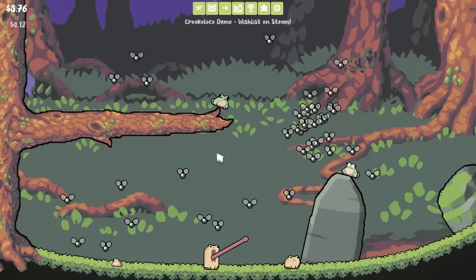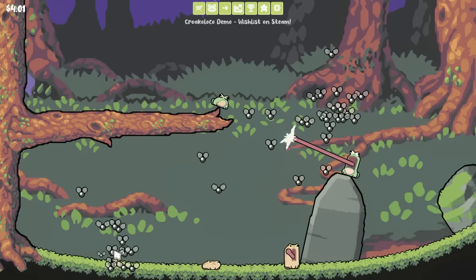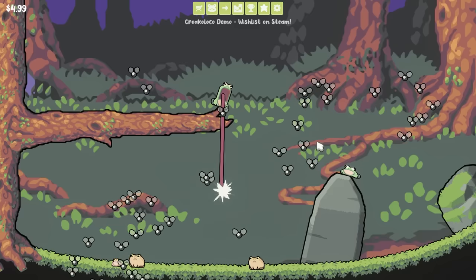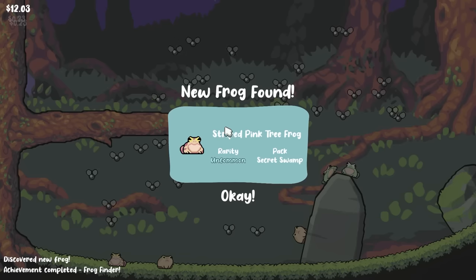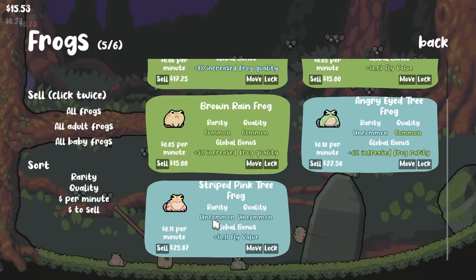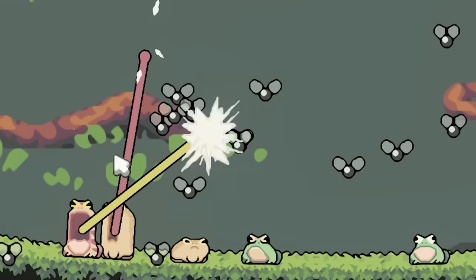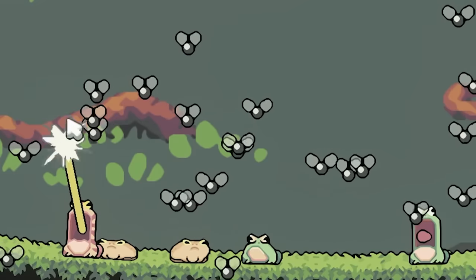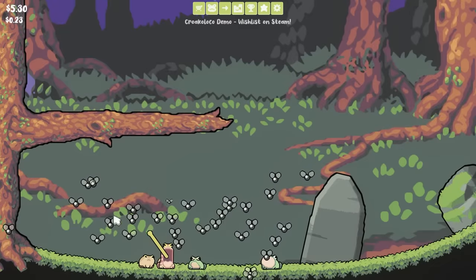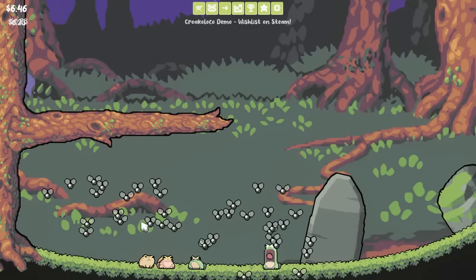I definitely feel like this one down here has a yellow tongue, and I feel like that's unique compared to the frogs we've seen so far, so I need him to grow up quickly so we can investigate further. So that is a striped pink tree frog — that increases fly value by 11 cents. It's got uncommon uncommon. Now we're making some money. We need to cram more frogs in here — plus 1 maximum frog. We can actually afford that twice right away because we're making so much money.